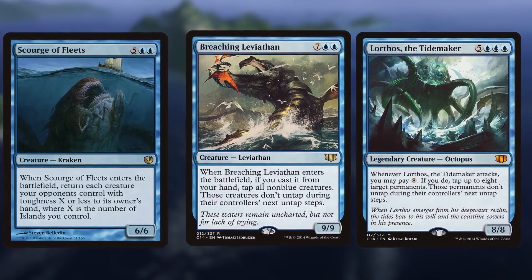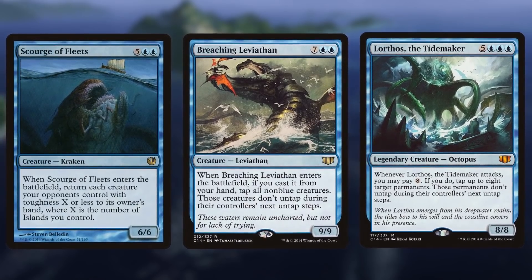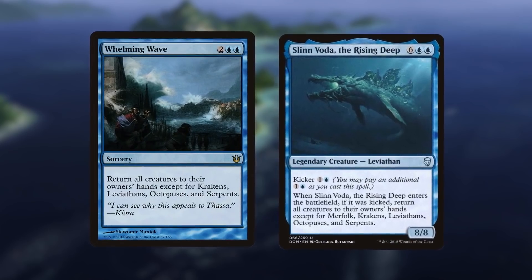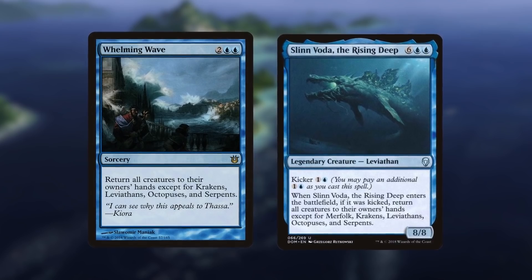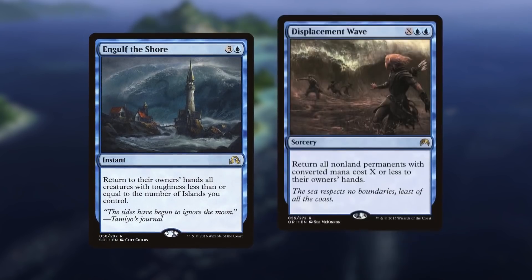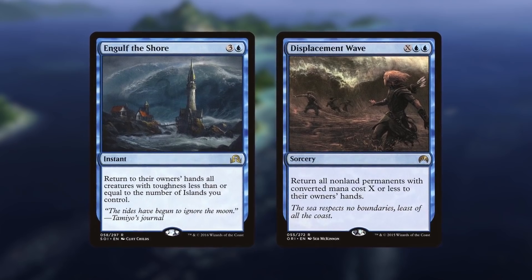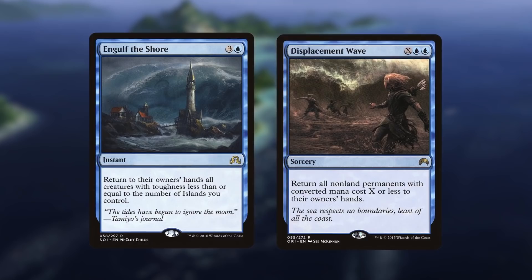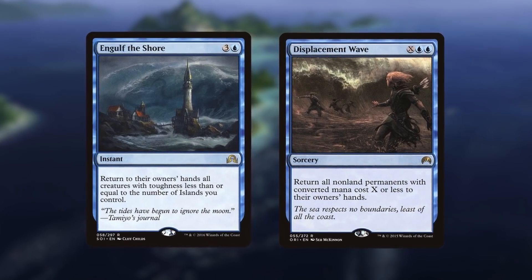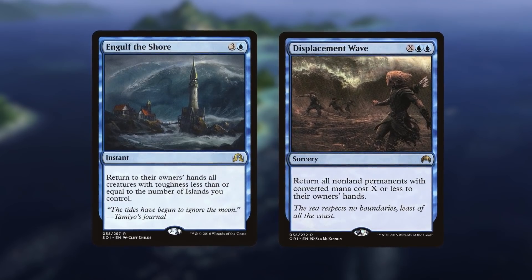Not only do our best Sea Monsters regain some of our lost tempo, but the few official support cards out there do similar things. Slin Voda the Rising Deep and Whelming Wave both reset your opponent's boards without touching your own. Pairing that with board resets like Engulf the Shore and Displacement Wave can wash away our opponent's stuff without taking out our Sea Monsters with them. The mass bounce spells and mass tap spells are integral to letting us keep up with opponents' faster decks and then clear a path for our giant beaters to swing in for lethal.